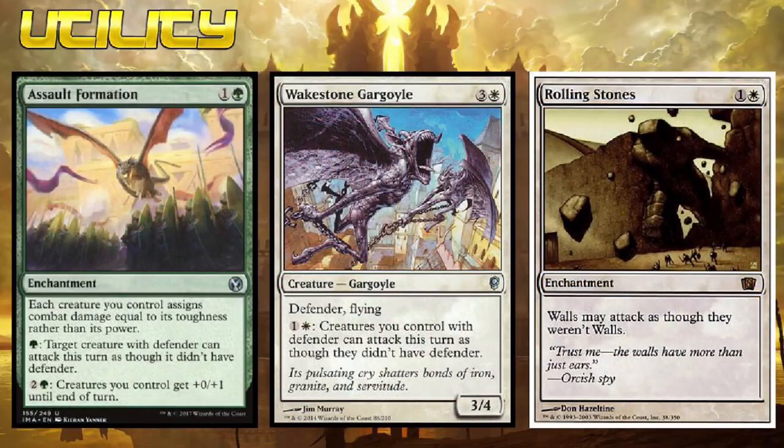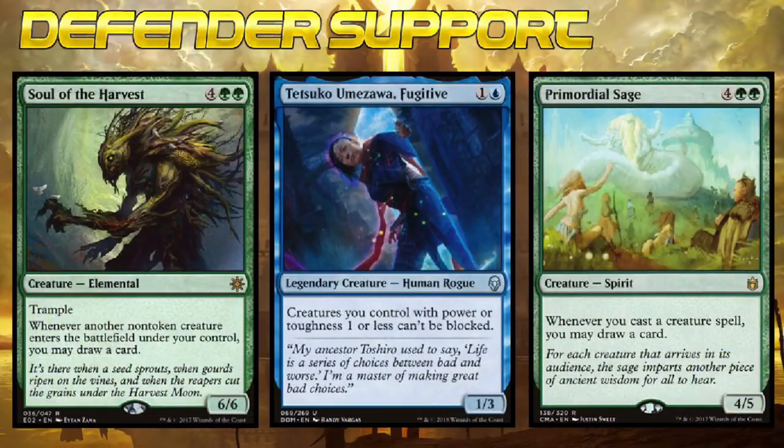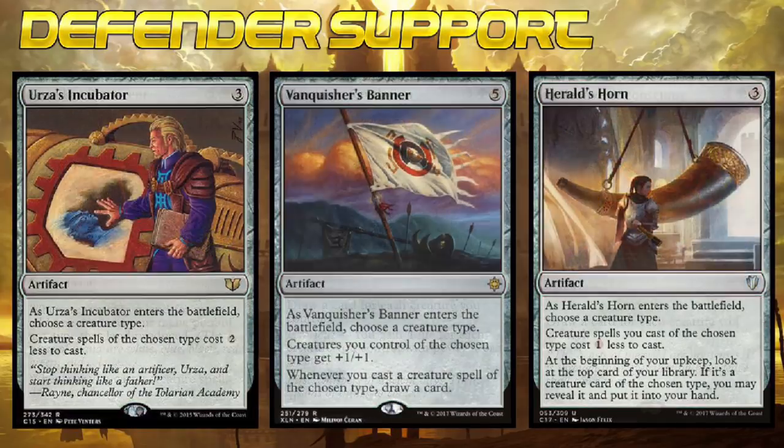Don't forget to bring along an extra copy of Wake Stone Gargoyle, Assault Formation, or Rolling Stones — Arcadis isn't always going to be on the battlefield, and you're going to need a way to make those walls do more than just sit there. Don't forget to look outside of the Defender tribe as well. Creatures like Tetsuko Umizawa and Soul of the Harvest are perfect here. I also really like spells like Shamanic Revelation, which highly incentivize you to play as many Defenders as possible. There's definitely room for a wall tribal route here as well, and cards like Vanquisher's Banner and Harold's Horn will help you build a wall in no time flat.